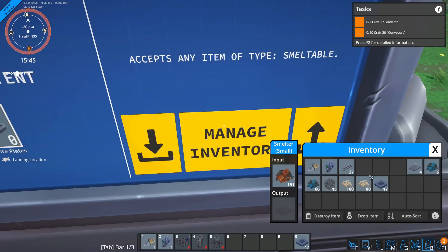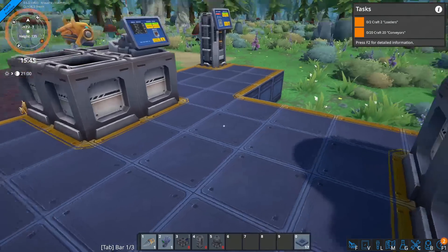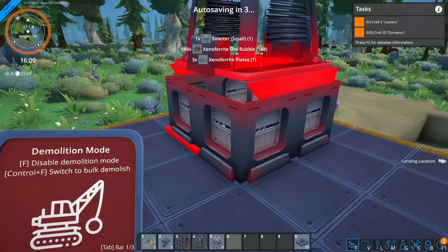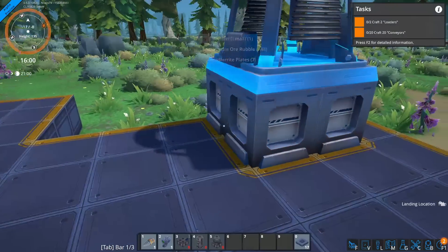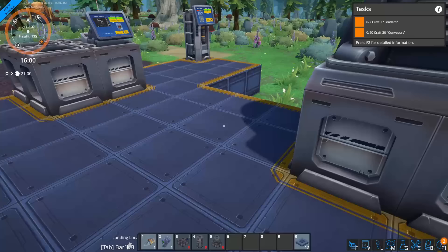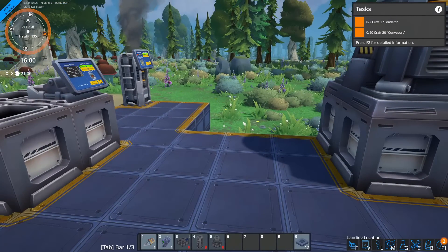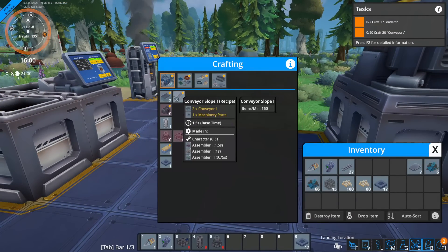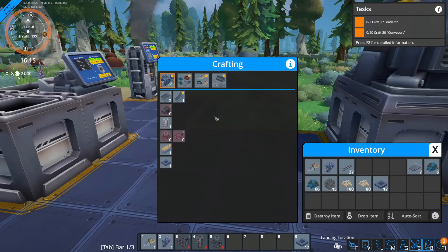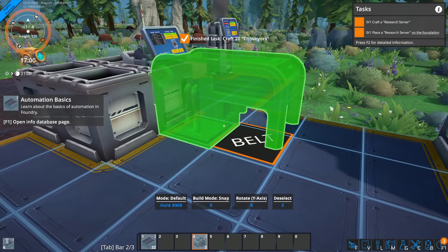Another benefit is that we can automate the smelters to make life easier. For this we need to connect the drone miner to a smelter using loaders and conveyor belts. I already misplaced one — doesn't matter, it's easy to replace. A big part of what I want to show here is how easy it is to work in this game: moving things around and changing things is one of its great strengths. Now we get to the actual factory part — making inserters and conveyors. We need 20 conveyors.